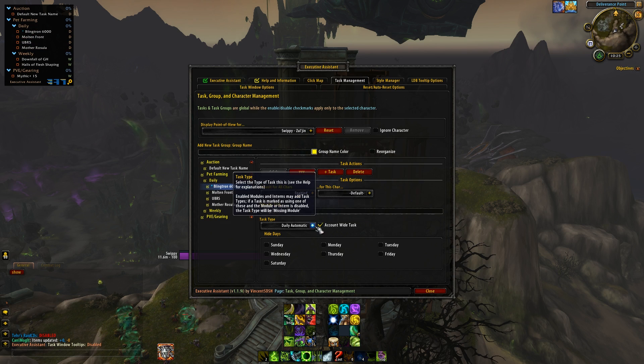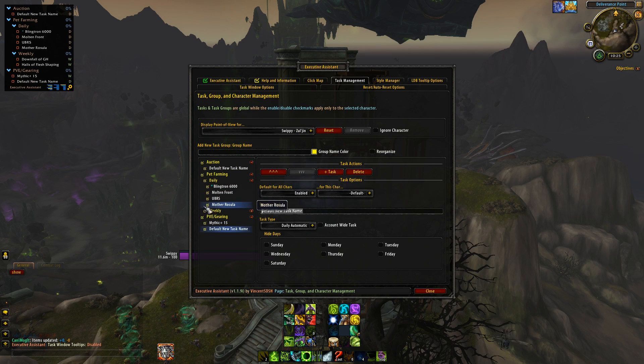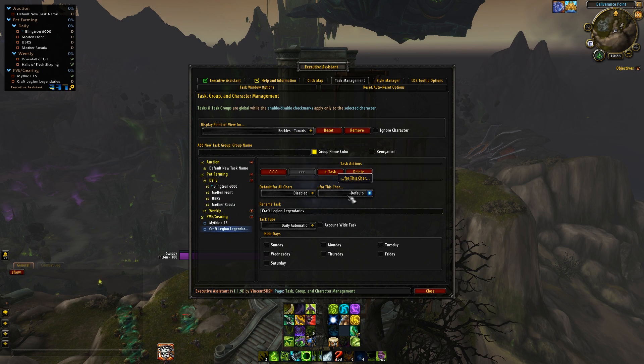It's set to account-wide so when one character completes a task it should show completed for all. I'm clearly still a scrub at this, but you get to see that on a new character everything is up. As you go along you'll think of unique character-specific things — here I am on my demon hunter and I need to make a new task to craft the Legion legendaries, because I can do that once a week. I want this disabled for all characters but only enabled for this character and also my blacksmith. So that one is set up now.